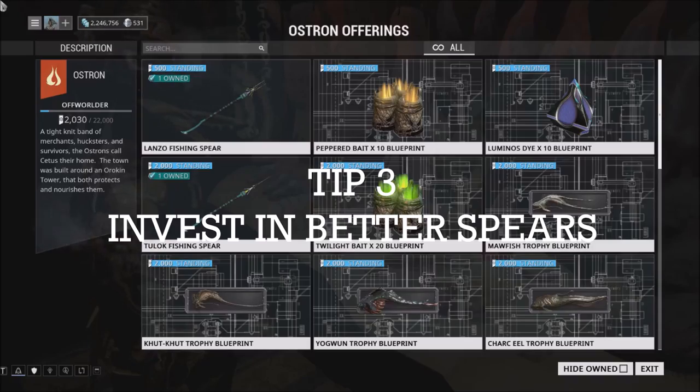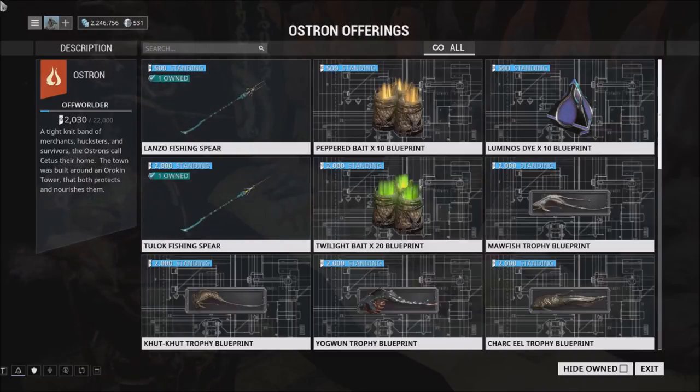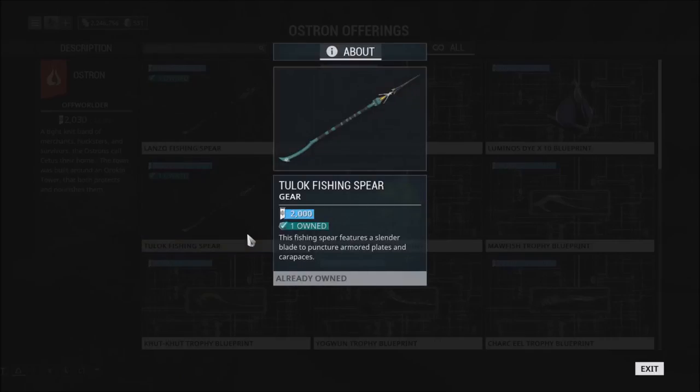Tip number three involves investing your Ostron standing in better spears. You'll start off with a Lanzo, then unlock the Tulok and go further down. I recommend at the very least using a Tulok, because it can puncture armoured plates and carapaces. I see so many people saying they hit a fish and it did zero damage and it ran away — that's because they hit its armour with a Lanzo spear. A Tulok will penetrate that and get you off to a great start.